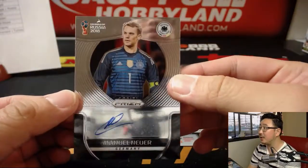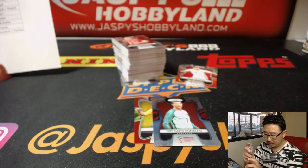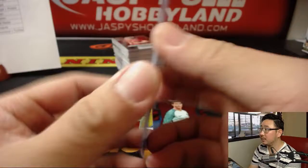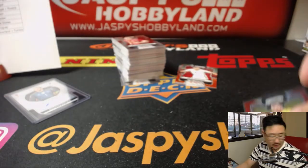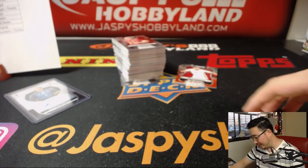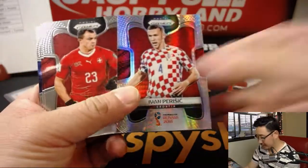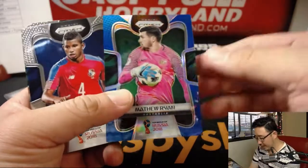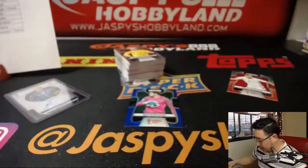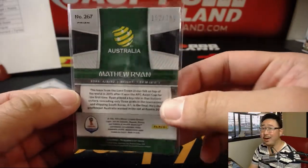We've got a nice autograph for Germany — Manuel Neuer. That's pretty cool, Germany — Nate Stone. Germany might be too safe if you were wagering a penny or two on winners. Bill says that if he was younger and trendier he could have been Liam — that's true, could have gone Liam. We've got Matthew Ryan of Australia, blue — 152 out of 199.